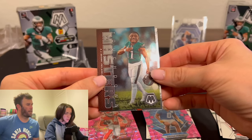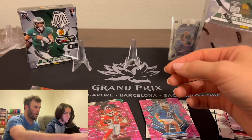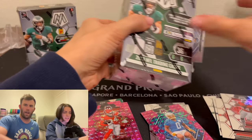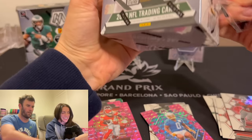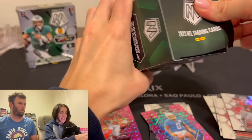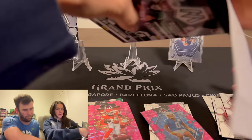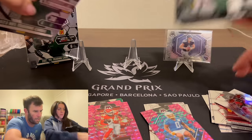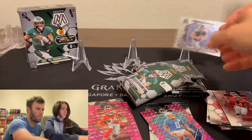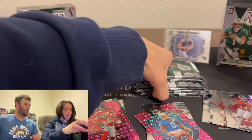Ezekiel on the Thunderlane — that can go in the insert pile. We're now using our first box cutter — in the comments you were noticing us opening boxes with kitchen knives. Amazon, baby. Value pack is done. Honestly, I'm not too upset. We got a Will Levis, but it's a base card — nothing too crazy.